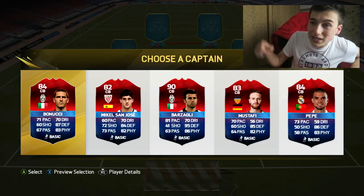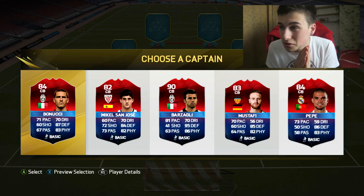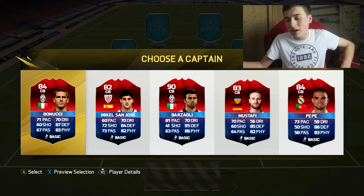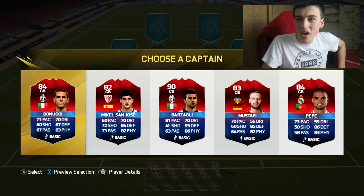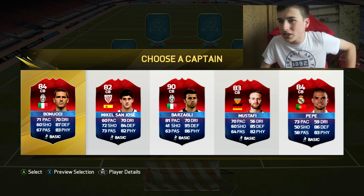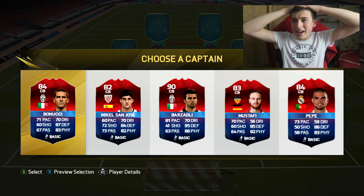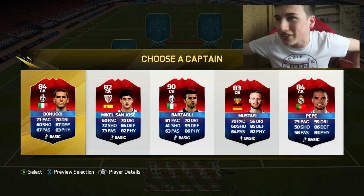For the second centre-back position, we have Benucci, Mikel San Jose, Barzagli, Mustafi, and Pepe. Chemistry doesn't really matter here — I'm just trying to choose the best squad. The highest rated one is Barzagli, and actually he's the fastest one there with 81 pace, and he has the best defending and the best physical. Barzagli has to be in the team.